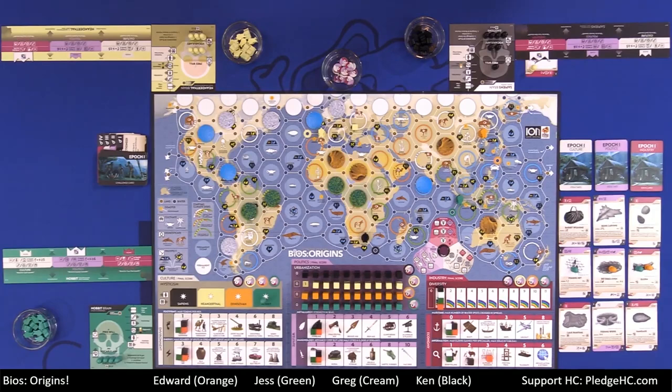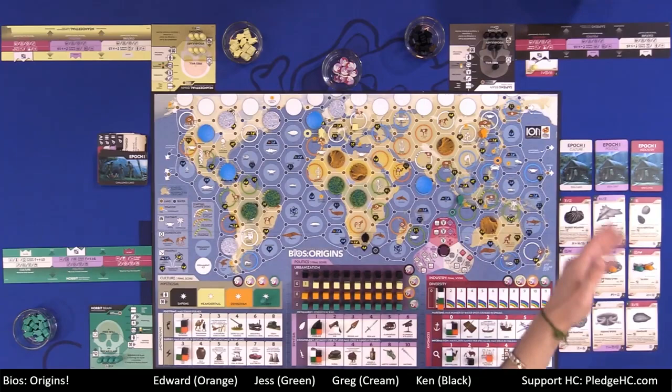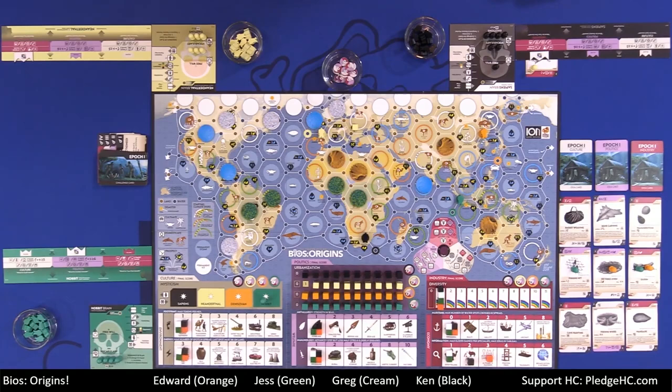The player who challenged the gods sets the bid first, then it goes clockwise. You either raise the bid or pass — if you pass, you're out. It's once around. The winner pays their bid, returning elders to free will. The augmented mysticism bid stays. The winner then claims the card, gets the Eureka alone, and if they meet the requirement, they place the card into their tableau.